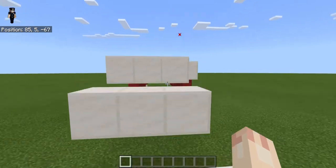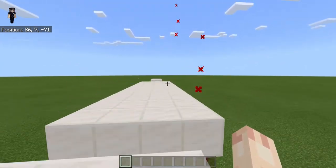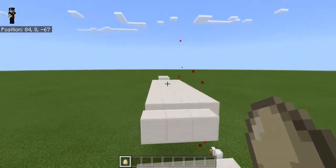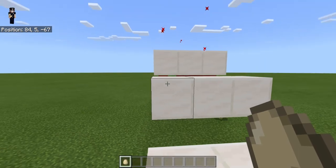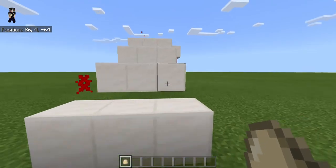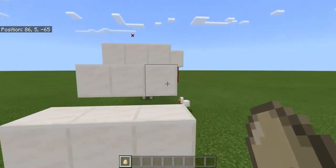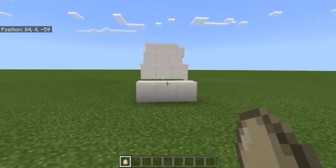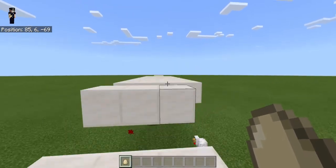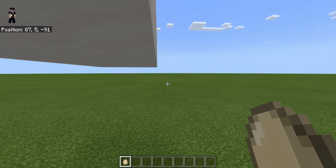Let's start with this parkour. By the way, I'm going to do this in creative because this is my first time. For those of you who don't know what quad jumps are: quad jumps are basically like two-block jumps, because you can only jump one or two blocks — and two blocks is really hard. So this is how you do it.